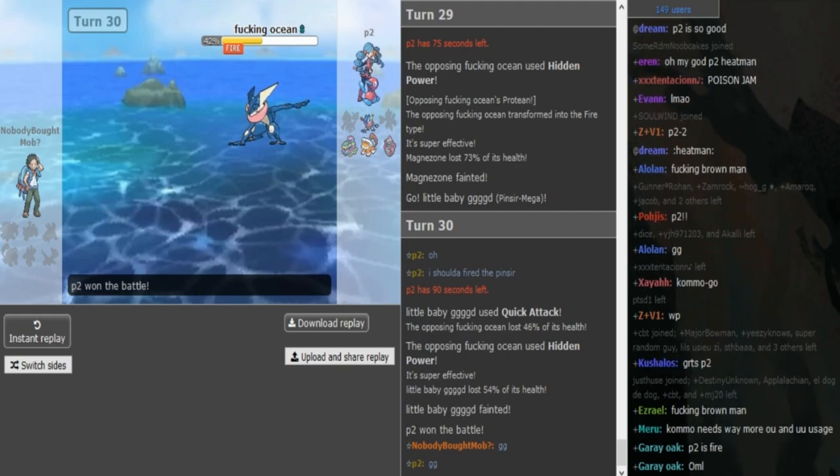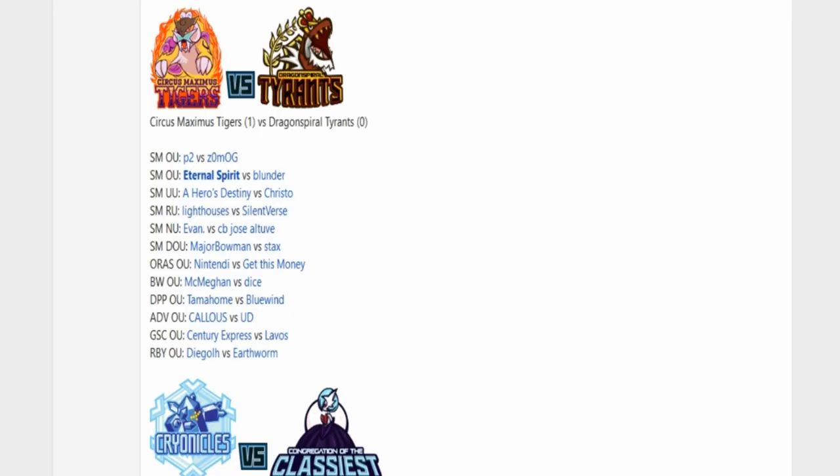Let me pause it real quick. You guys can see here that Tigers are up 2-0 versus the Tyrants. Eternal beat Blunder, P2 beat Zomok. Stay tuned for more SPL coverage, and I'm out.